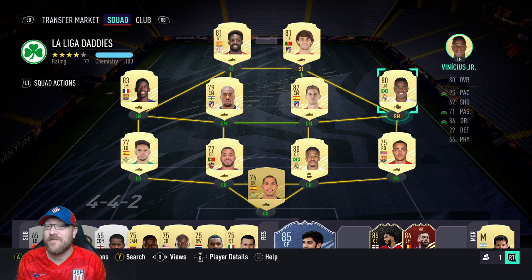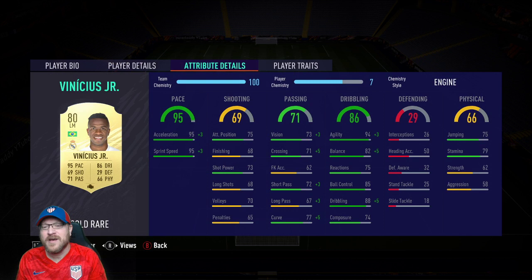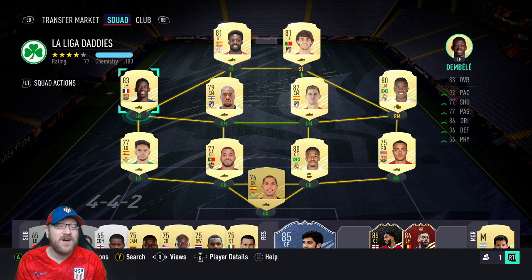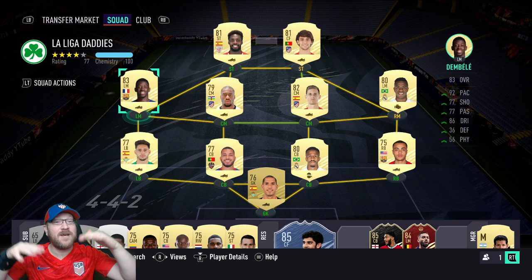I'm also recommending Vinícius Jr., playing left mid at right mid. He's five-star skills, 95 pace. With an Engine on him at seven chemistry, that takes him to 98 acceleration and 98 sprint speed, with top-notch dribbling. I also really recommend this Dembélé card — he's a really strong card and generally doesn't go for a lot. Now there are a couple new SBCs out that may have inflated him, and prices are going to be higher when this first comes out, but if you wait a couple days, prices will come back down.